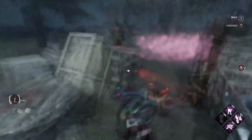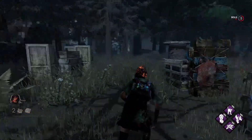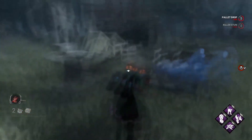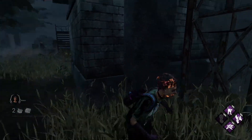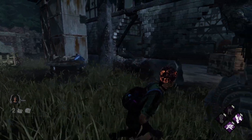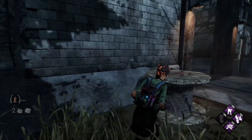Clown. With the Clown, you kind of have to try and pre-drop pallets when he's decently close, as you won't make a full loop when he affects you with the gas. As long as you pre-drop pallets, you can try to run away to another loop. Also, try to break line of sight with the Clown. When he cannot see you, he cannot hit you with the bottles, and then he cannot catch up on you, allowing you to get further distance away from him.